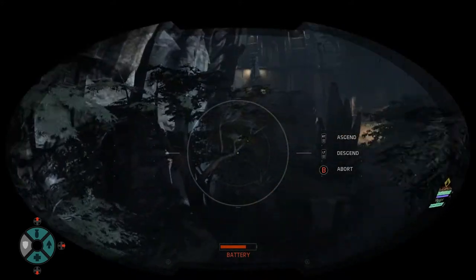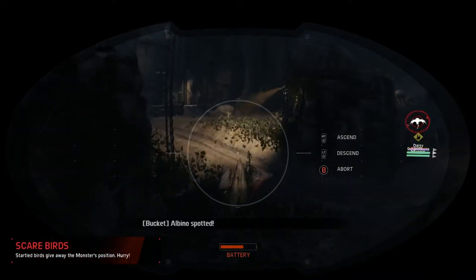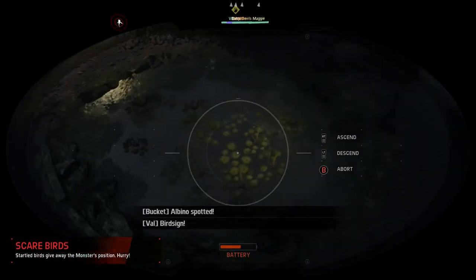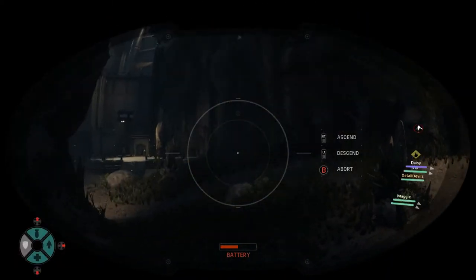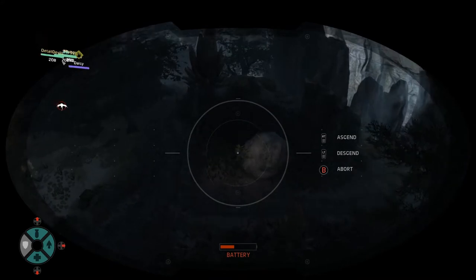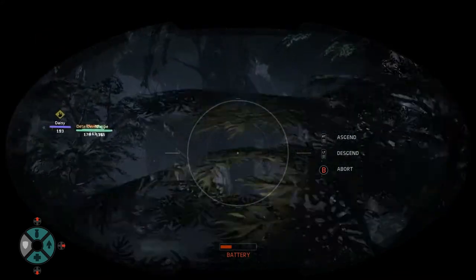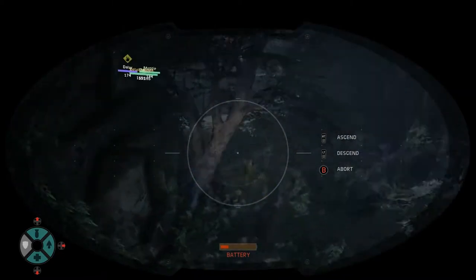In between, when you're recharging your UAV, I'd recommend coming down here. Down here you will always find an Armadon, and usually right in the water you'll find a Tyrant. You can kill those with your Guided Missile Launcher to make your mastery a little bit easier. You probably won't finish it, but it takes a little bit of damage, and a Guided Missile Launcher isn't exactly the most powerful weapon, but it's pretty fun to use and it's a good weapon.